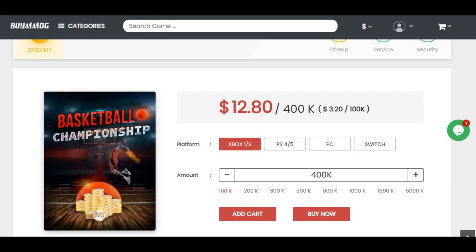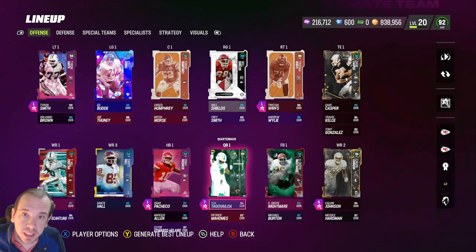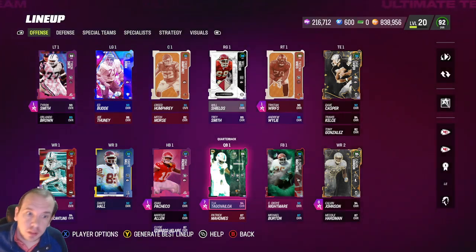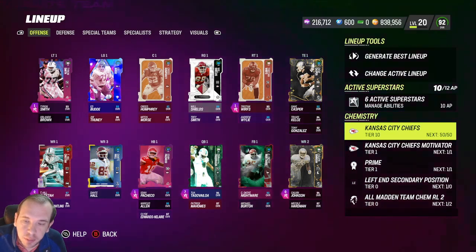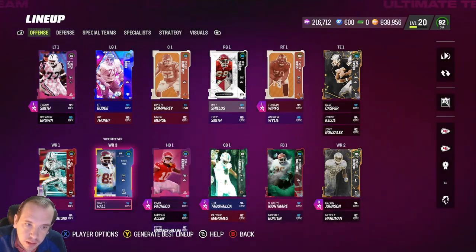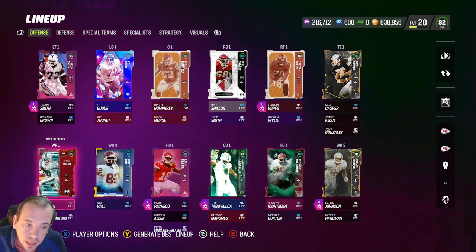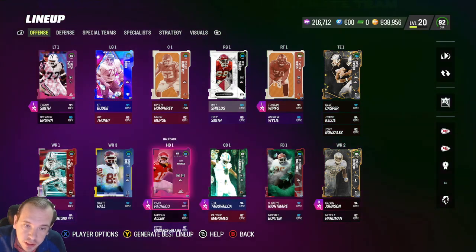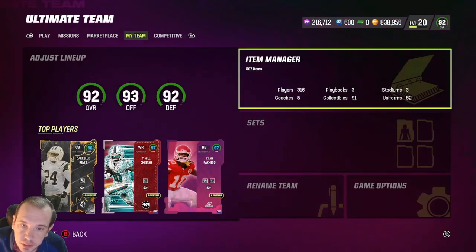Alright guys, we are back — how to build a perfect theme team. Rule number one: you need 50 players from the same team and you need to activate their chemistry. Some players come with a different team chemistry. For example, Tyreek Hill comes with the Dolphins — you have to switch it to the Kansas City Chiefs. Let me show you real quick — you've got to switch the chemistry.